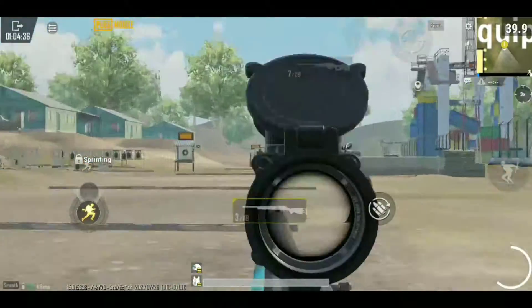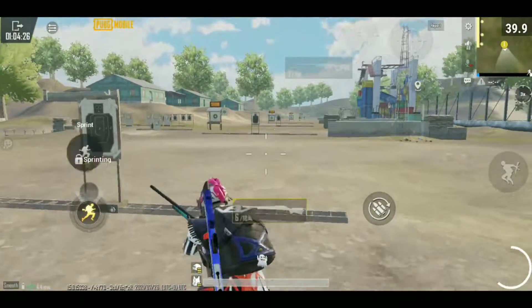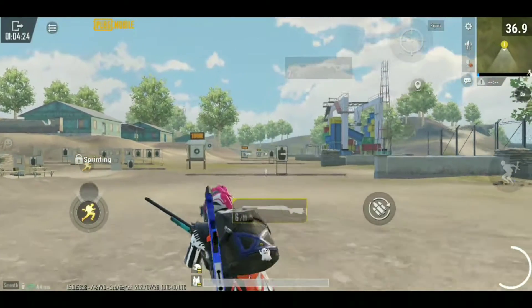Number 1. For sniping, scope sensitivity is the main thing. In the recent update you can customize each gun individually. For sniping, just customize one gun and copy the settings to every sniper. I would recommend you to keep your sensitivity low for sniping. This is my sensitivity for sniper.